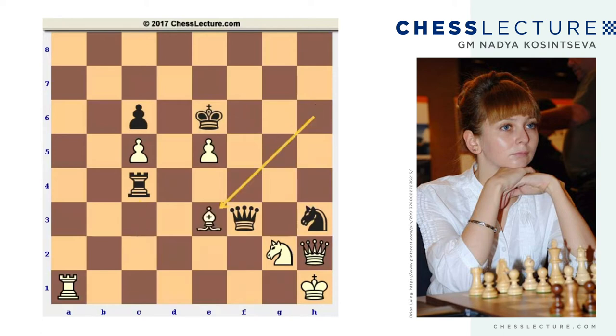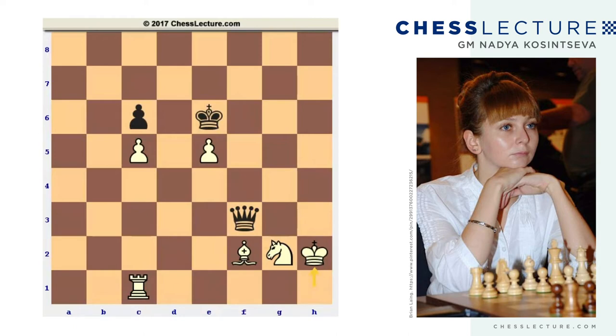So bishop e3, rook h4, and rook c1 — white just makes a waiting move on the first rank. Again, there is no way for white to keep the queen; he should give up the queen for the rook in this position, but thanks to his passed pawn on the e-file, white can survive. For instance, if black plays knight f2 immediately, bishop takes on f2, rook takes the queen, king takes back.